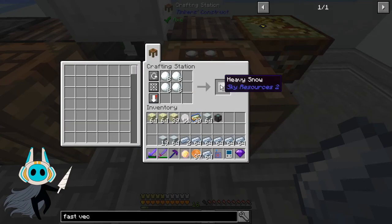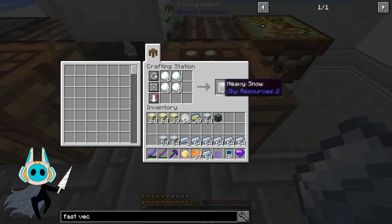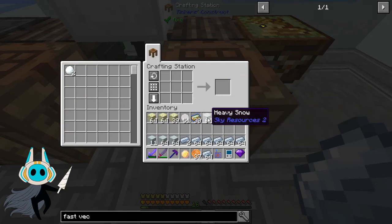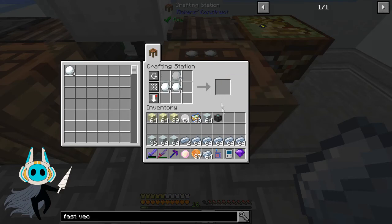I could automate it — add it to the AE system and automate the piping out of snowballs and automate the crafting. But in reality, a chest full of snowballs — a crate full, which is less than an inventory's worth of frozen hearts — makes a lot. I only did one chest full of snowballs previously and we're still working through the backlog because we're only making four times eight every time. We're up to three or four stacks since I started.